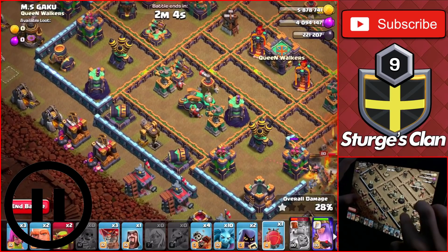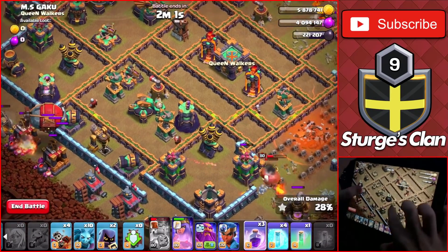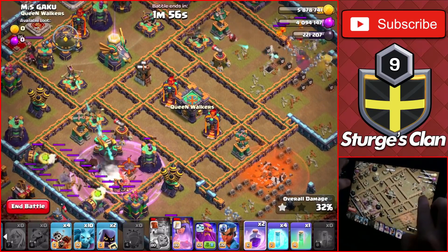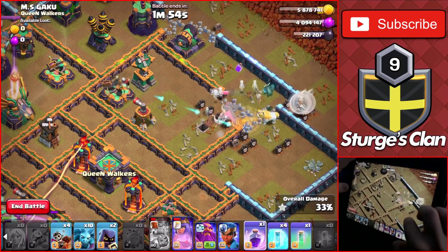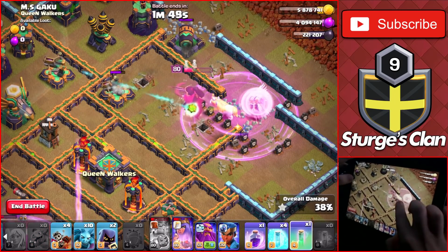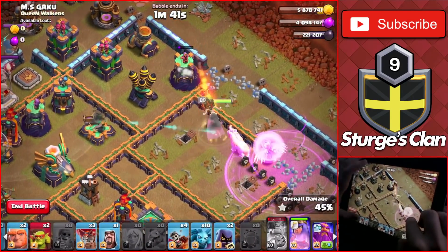And after that, it's time to take out the other Scattershot so drop the Blimp to the left of this Barrack and wait until the Blimp is about to go down before dropping the Raid Spell and once you do that, head back over to the Queen and drop another Raid Spell since she is going to get targeted by a bunch more defenses and as the Queen works on the right side of the base, just wait for her to take out a bunch of those defenses before heading into the base with your main army.